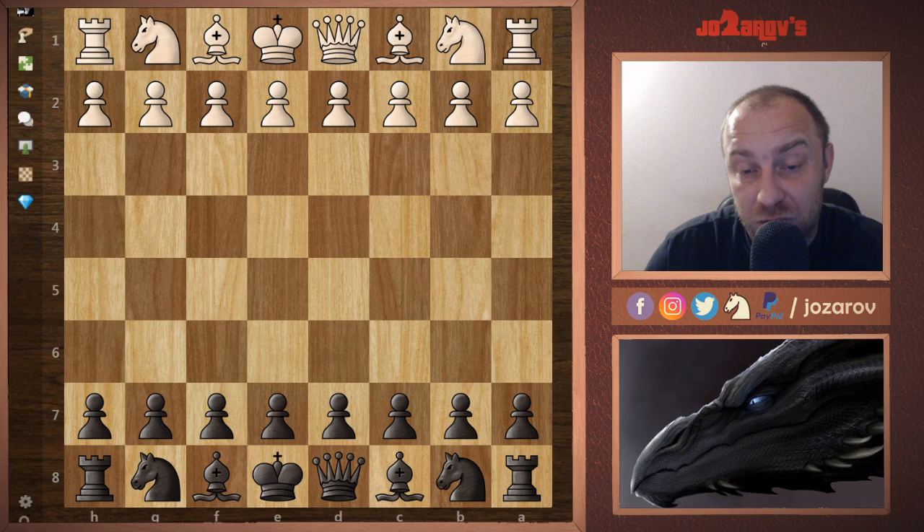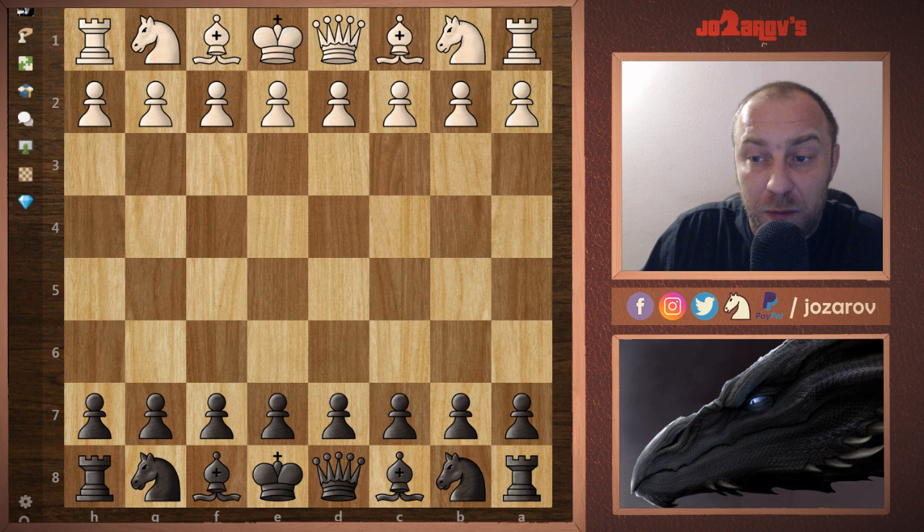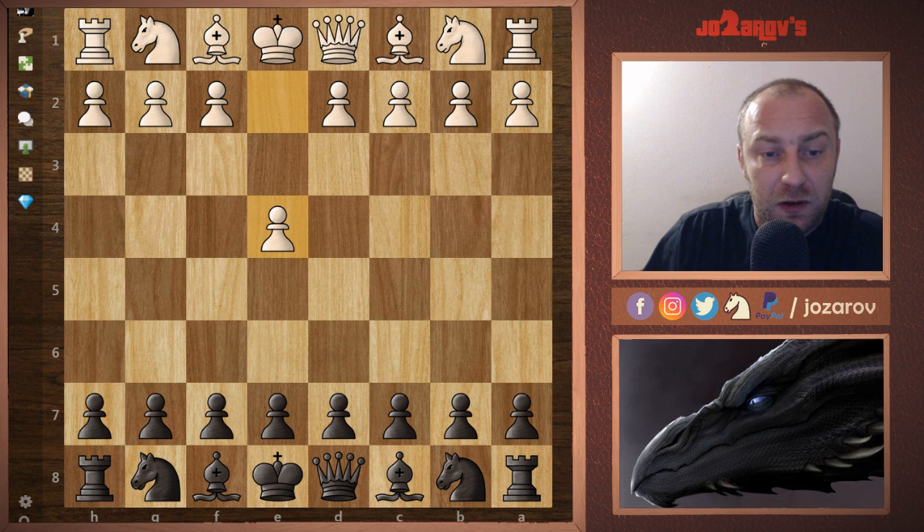This will be a really aggressive game. My opponent had a better rating than me, but he went into one of my lines where I have really deep preparation. I wanted to show you some great tactical motifs you can play in this Maroczy Bind setup. Let's see the game: e4, I played c5, after Nf3 I played the common move g6.